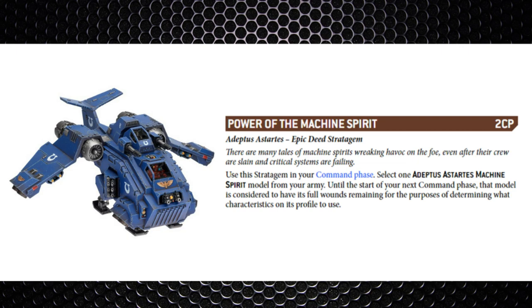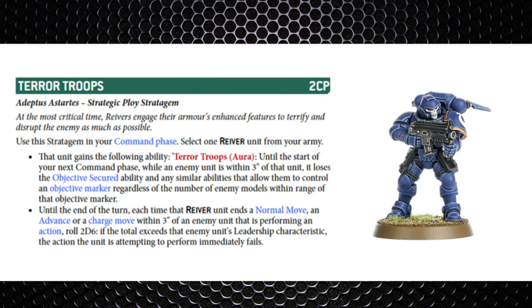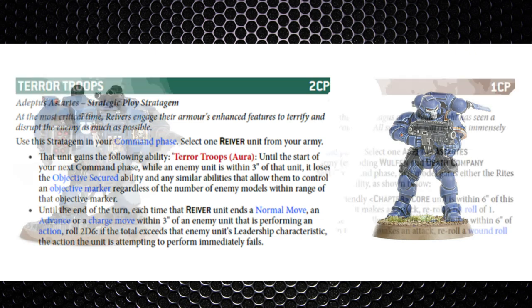Next is Terror Troops for two command points. You select a Reaver unit — enemy units within three inches of the Reavers will lose Objective Secured. Also, if the Reaver unit gets within three inches of an enemy unit performing an action, you roll 2D6, and if the total exceeds the enemy unit's Leadership characteristic then the action immediately fails. On paper this sounds cool, but Reavers are not very good. This does also work on the Reaver Lieutenant, who is almost a forgotten option.